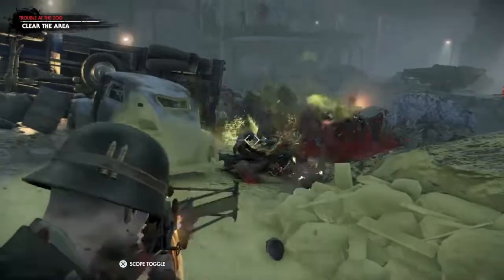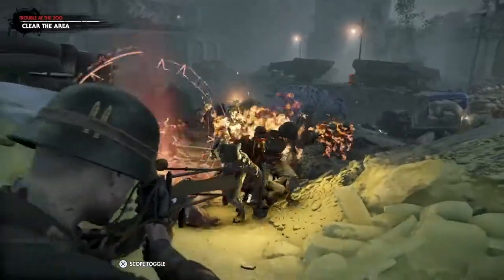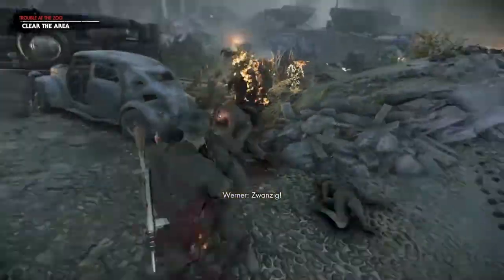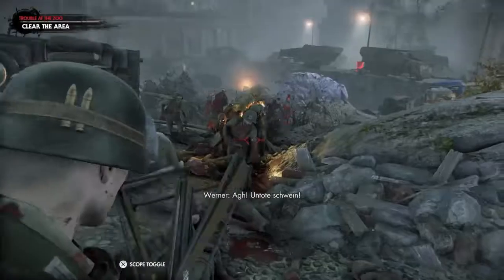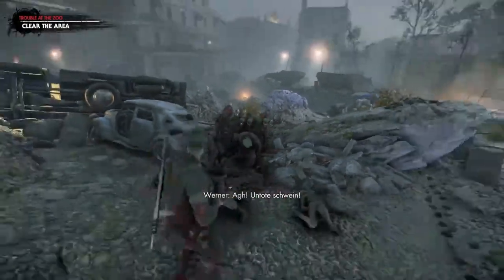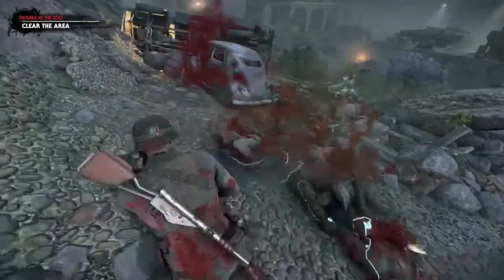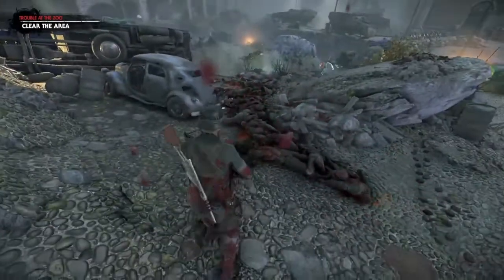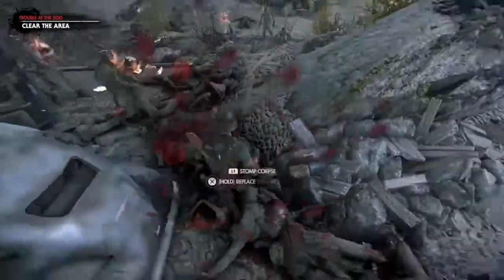Back at my spot, I drop the divine bolt to deal with the enraged and use this narrow passage as a fatal funnel for the remainder of the zombies to finish out the section.